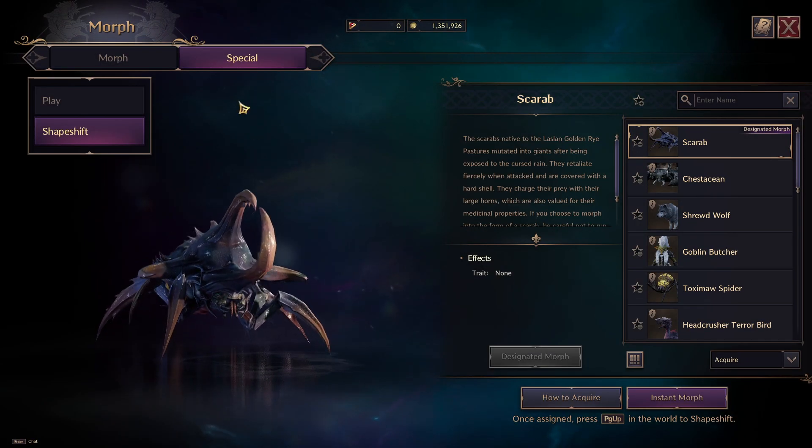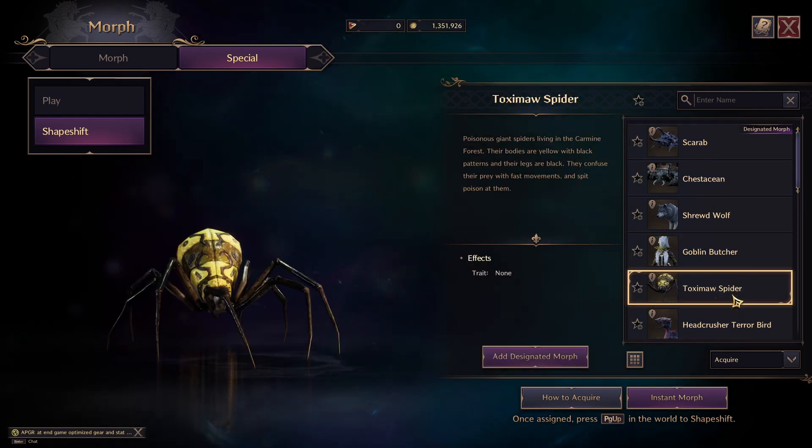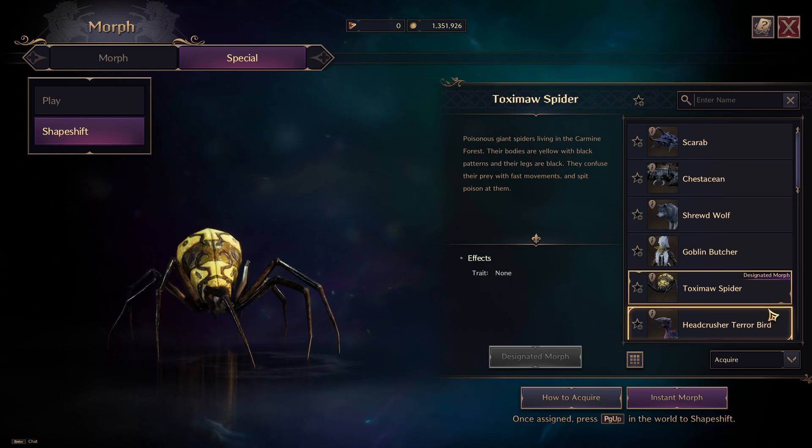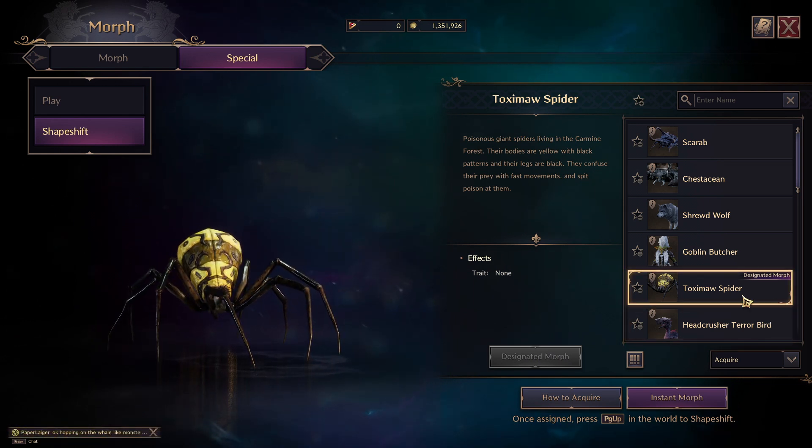All right, first we got to equip our shapeshift character. So I want to change it to a spider. I'm going to click on it and I'm going to click 'add as designated morph'. So now when I use the key binding, I'll be able to shapeshift right away.